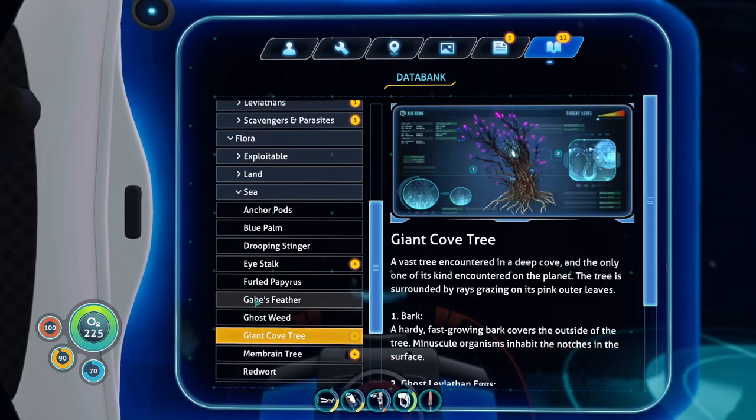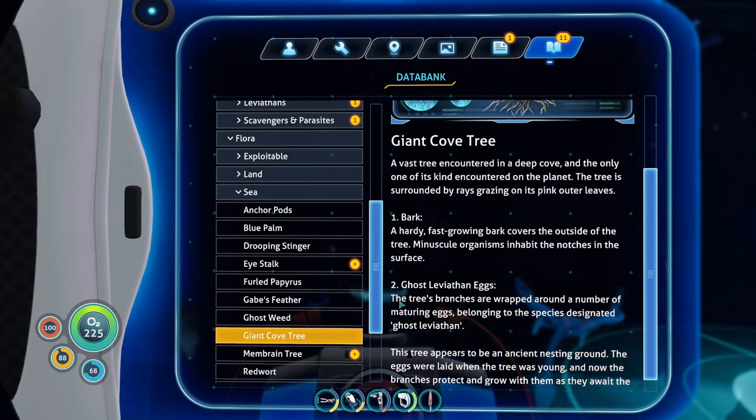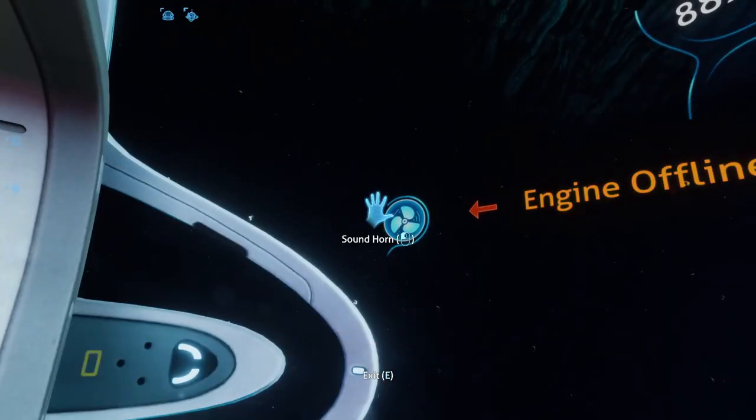Giant cove tree — ghost leviathan eggs. Hold up, let me actually read this. Ghost leviathan eggs — is that what those bulbs are? Those looked weird to me, but I just thought they were part of the tree. So it's just trees and bark — a hardy, fast-growing bark cover on the outside of the tree. Then, ghost leviathan eggs: the tree's branches are wrapped around a number of maturing eggs belonging to the species designated ghost leviathan. The tree appears to be an ancient nesting ground. That's probably why I'm unsettled here. The eggs were laid when the tree was young, and now their branches protect the ground — grown with it. That is why I'm unsettled here. This is the nest. This is the ghost leviathan nest.